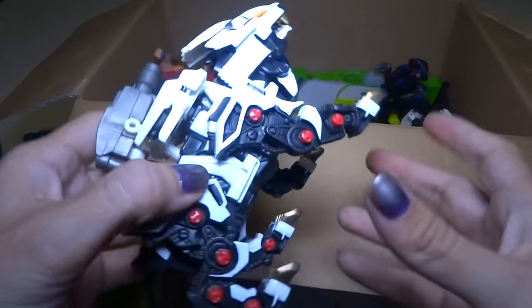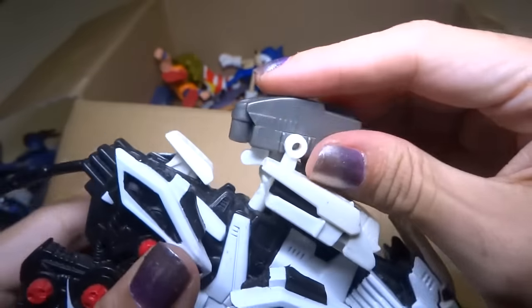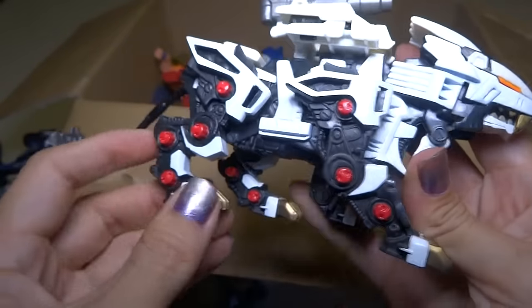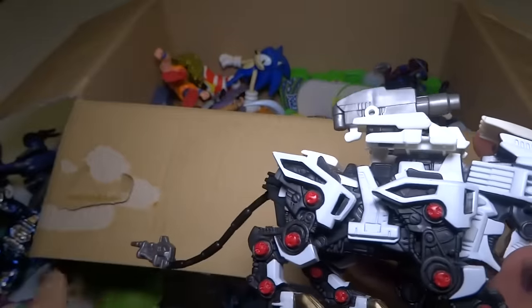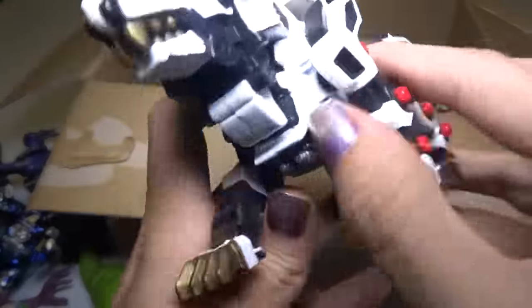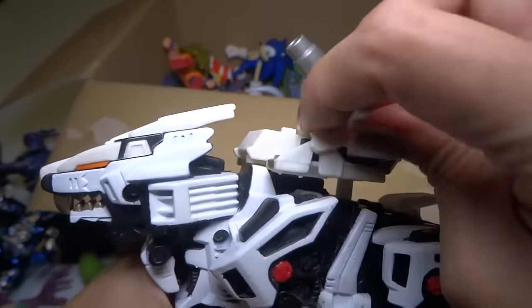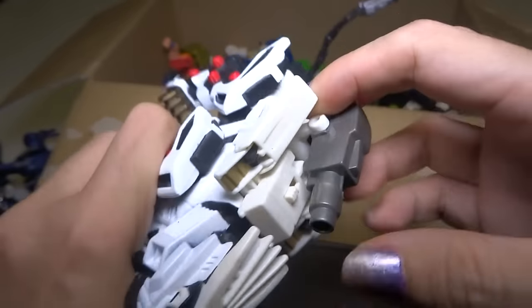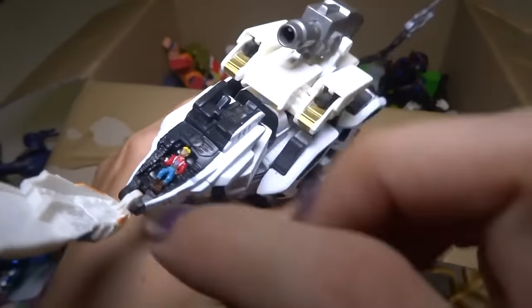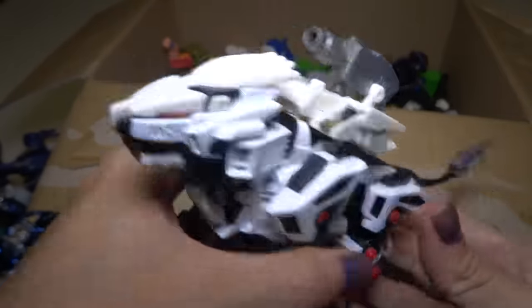Here is Liger Zero from Zoids. This looks like an action figure type, not a model type. The green one was a model you had to put together every single little piece; this one is just made to play with. These things come up — these air brakes or whatever. Little guy in there. Cool.